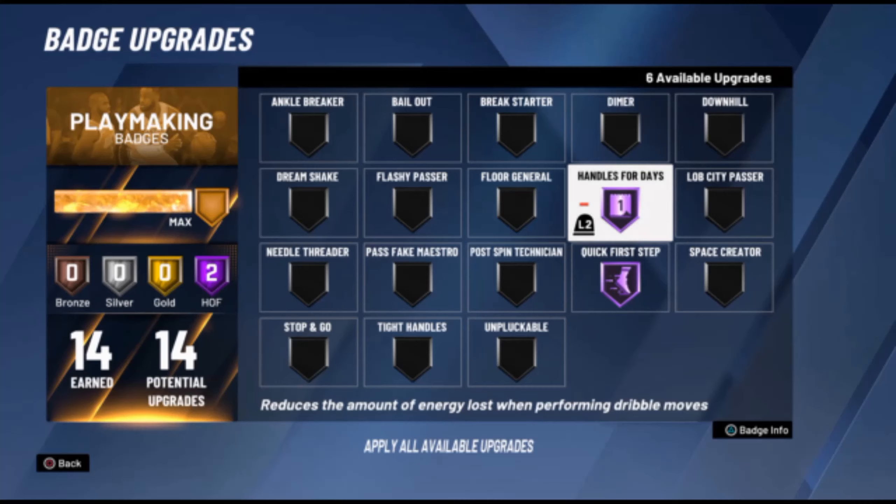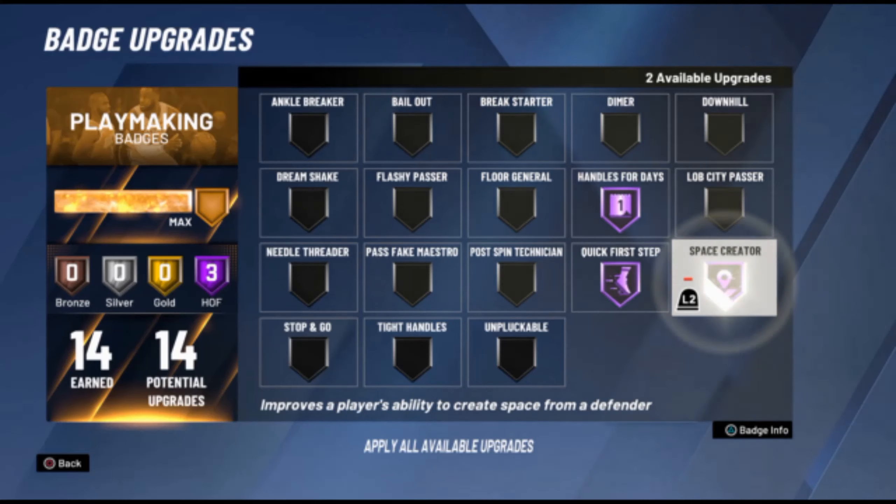We are trying to be a scoring point guard in a 6'9" body for all my small forward brethren. The main three badges you're going to want for sure: first is Hall of Fame Quick First Step. You're going to need Quick First Step to speed boost and be real fast. I had a 6'5" offensive threat with gold Quick First Step and I felt like my small forward was faster. Hall of Fame playmaking is the way, and Hall of Fame Quick First Step is essential.